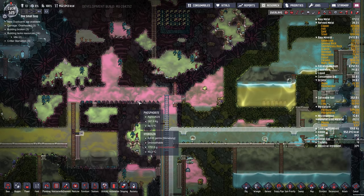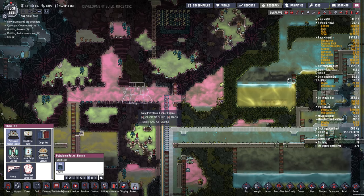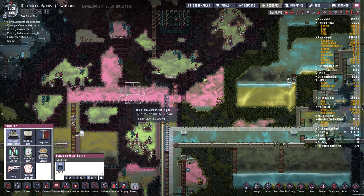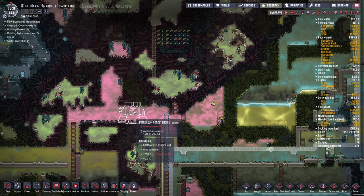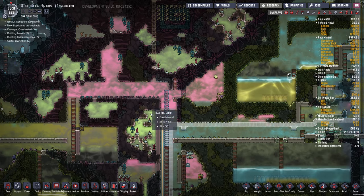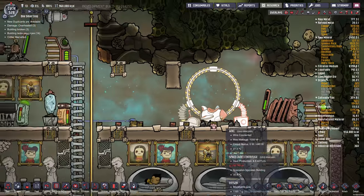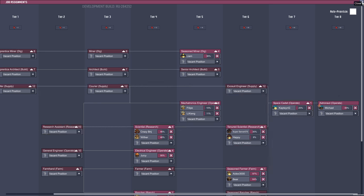Maybe we could build it right along this ladder. Petroleum rocket engine — oh, this thing's massive. I wonder if they can walk through this thing. They can actually get up there because they can't dig it. So, there's Captain G getting his G-force training. We've got two people — we've got Michael training on astronaut and we've got Captain G training on here.